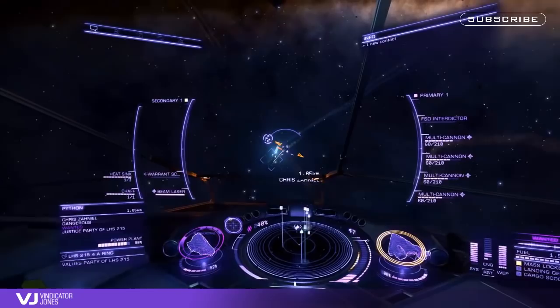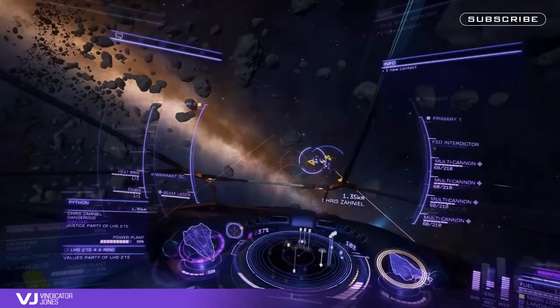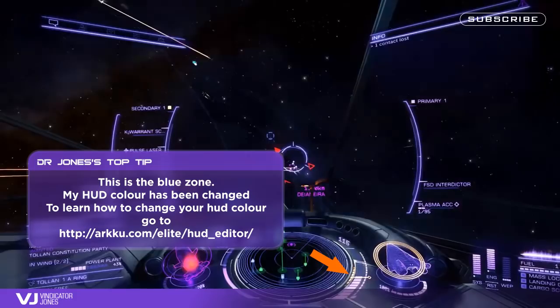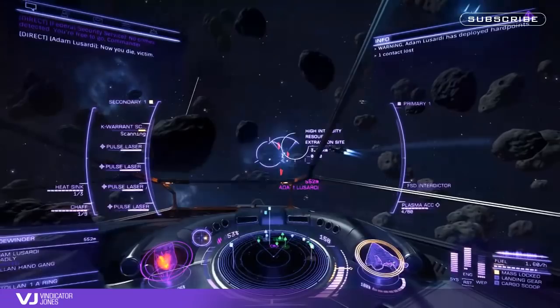This is where most people seem to have problems with the FDL, and it can be extremely unforgiving if you try and fly it like a Python or Vulture. The FDL is very temperamental if you fly it out of its manoeuvring zone — the key word here is finesse. Always try and keep the throttle in the middle of the blue zone, as this is where the FDL is most manoeuvrable. Only use full throttle if you need to catch up to a target or run away. Don't be too aggressive with the throttle or stick like you would in a Vulture or Python.